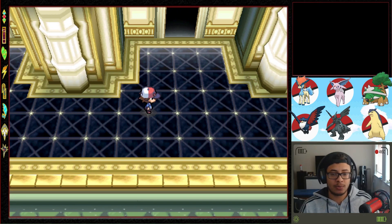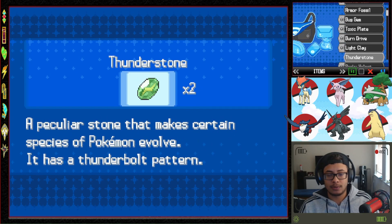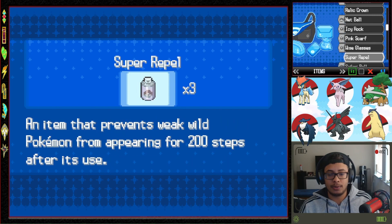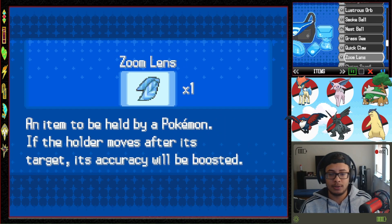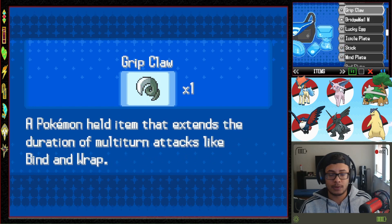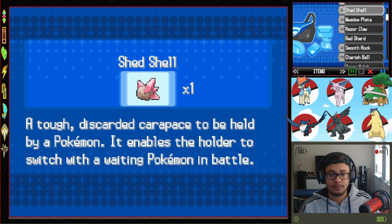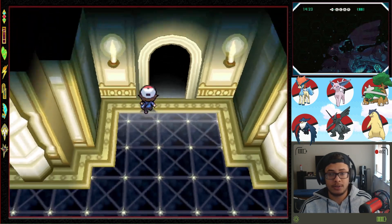I can access the PC — I've got a Mystic Water. Let me have a quick look... I think I'm going to put an Expert Belt on one of the Pokemon. I keep forgetting what it's called. We're probably just going to continue on.